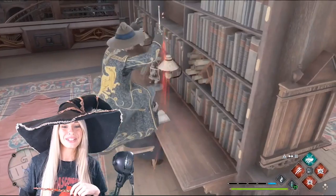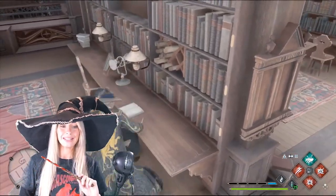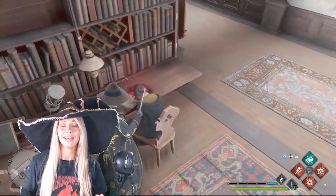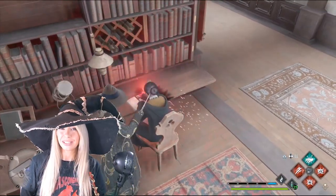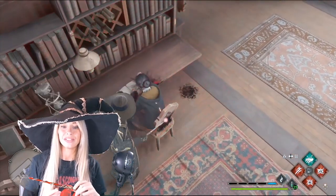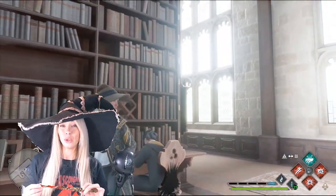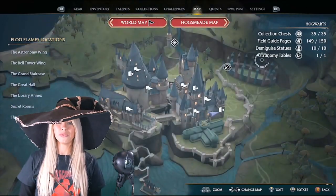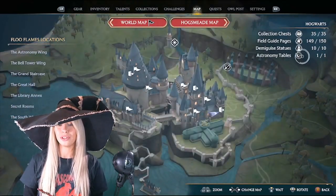Hello witches and wizards, welcome to today's video. There is a bug in the game and I didn't realize this, and it's been doing my head in. If you're like me and you're a hundred percenter, you want to get all the achievements or trophies. If I go to my map, it says I'm 149 out of 150 on the field guide pages in Hogwarts.